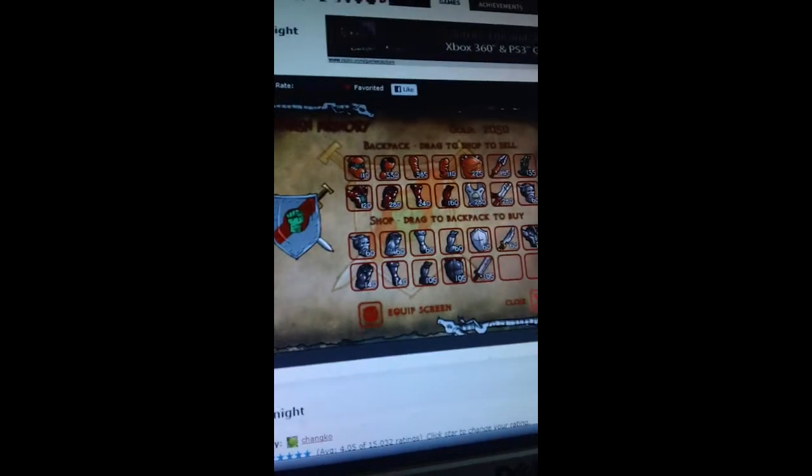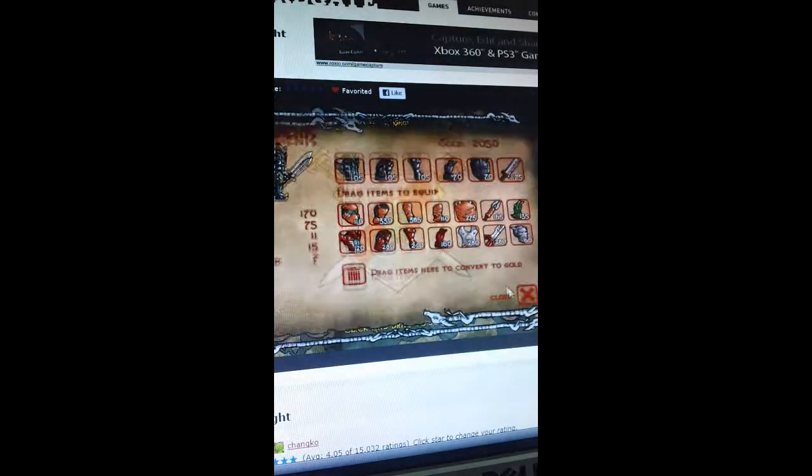Turn this a little bit. There you go — see, there's the helmet. So the point is, I'm not doing the Corrupted Forest. I'm going to do the Ash Marsh again, but you can buy it from here. Let me show you the stats real quick.